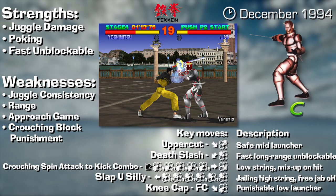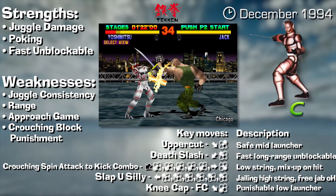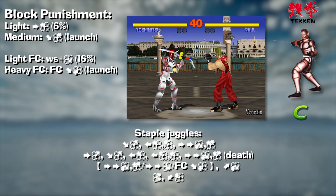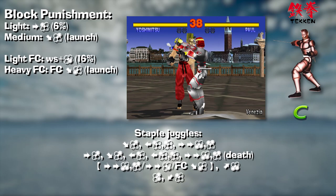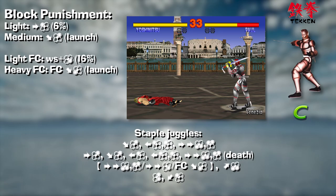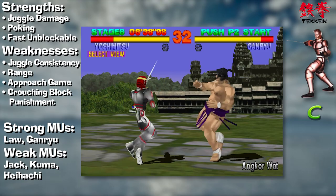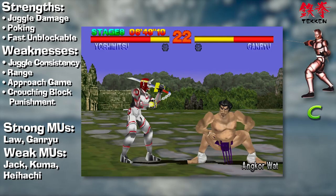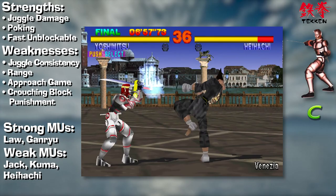However, in a game where a single hit can do explosive damage, Yoshimitsu needs to play extremely well just to chip away at an opponent. His block punishment is dire — he only gets a single jab for small punishes and his crouch block punishment is non-existent. That said, a db2 launch can well end the game, fairly consistently getting 95% damage. The reason Yoshi is C tier is his lack of tools aside from high damage off his launch and his fast unblockable. He suffers horribly against characters with superior range like the big characters and Heihachi.